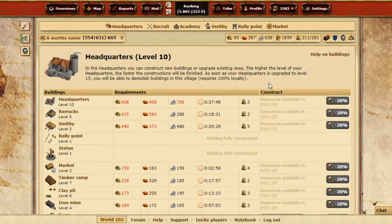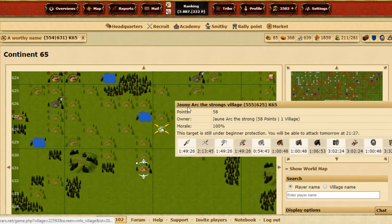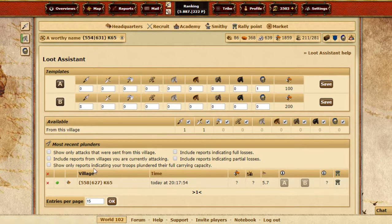Two more smithy upgrades and we can construct the stable, then I'm gonna get scouts. I think it was two more upgrades for the stable in order to get light cavalry, and once you have light cavalry it's just a matter of time. It's really useful to have at least 50 to 100 scouts for your first village so you can farm, but it's still fine if you just take three light cavalry and mass farm everything.